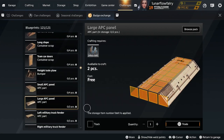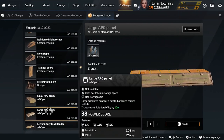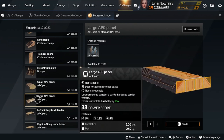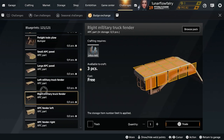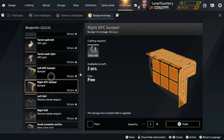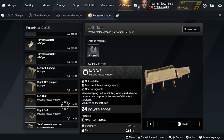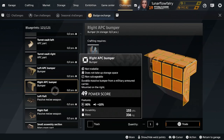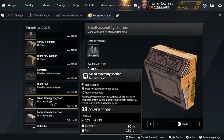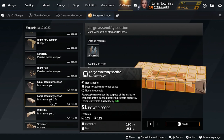Large APC panel — I thought this was in Steppenwolf's faction but it's actually from an old battle pass. These are all battle pass parts — no pack parts, none of that. So if you missed old battle passes, you've got to pick these up. Large APC panel is a must-have for more durable builds. You can pick up the bumper fenders if you want, but I don't really use those too much. Left and right APC bumpers — definitely pick those up. Left flail passive melee weapons as well — very nice, their durability to mass ratio is pretty good. Small and large assembly sections — definitely pick those up, the mass durability is on point. Large assembly section is also a must-have for a lot of builds.